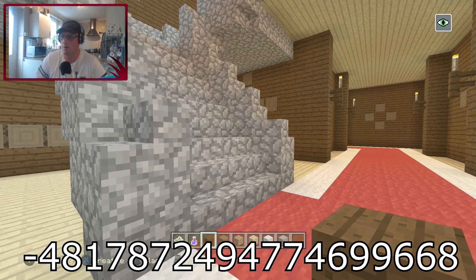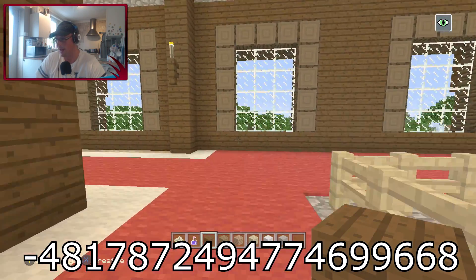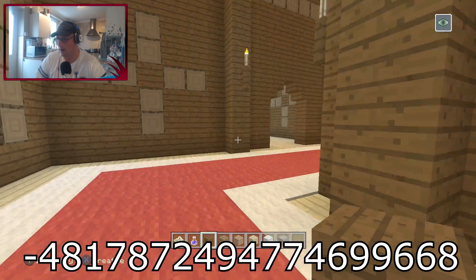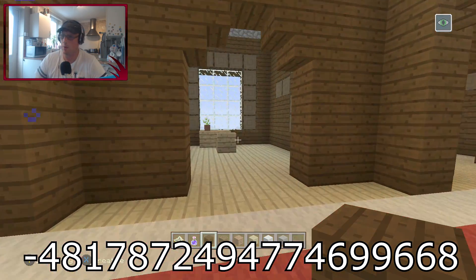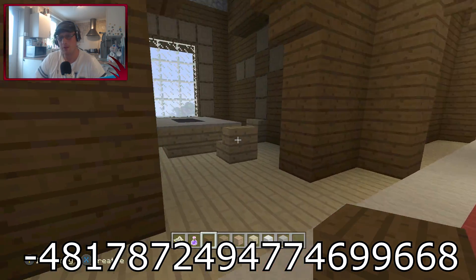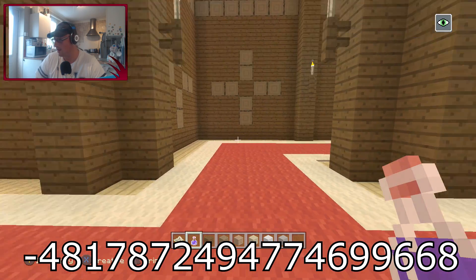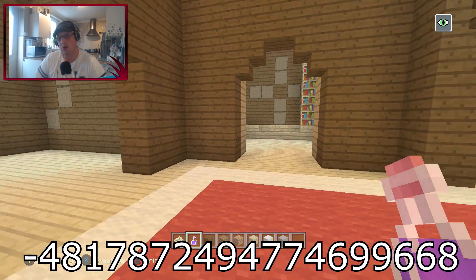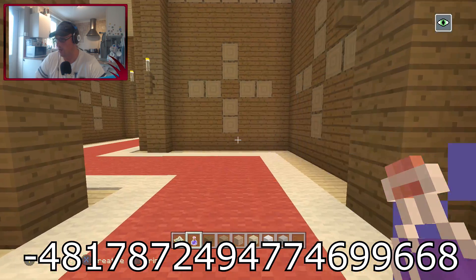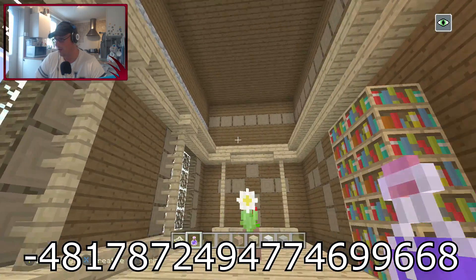We've walked around the whole first floor and found three chests, which is pretty awesome. Now up on the top floor there's another glitch. Walking around this side you've got a couple of little entrances where all the bedrooms are — one bedroom here, a little office there which can be easily converted. You've also got a room with loads of books, and another little bedroom. These could be converted into some decent libraries.